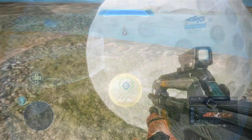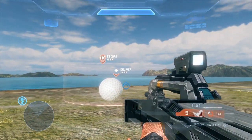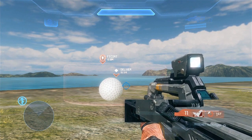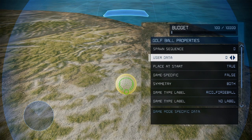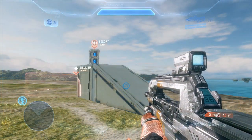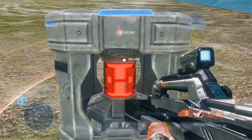This allows you to add a countdown timer on scoring with the ball, which is useful for instances where the ball can be stuck sitting inside the goal for a while. Setting the spawn sequence to zero, the default, will make it so that you can only score a goal again after leaving the volume. The user data field is utilized to determine how many points are awarded for scoring, allowing for more customization than the usual game type options. For Rico Forge Ball, the user data can be adjusted to determine how many points are awarded for scoring with the ball.